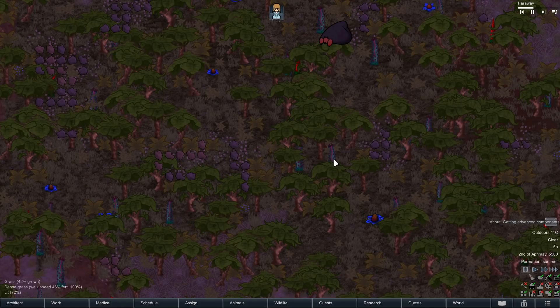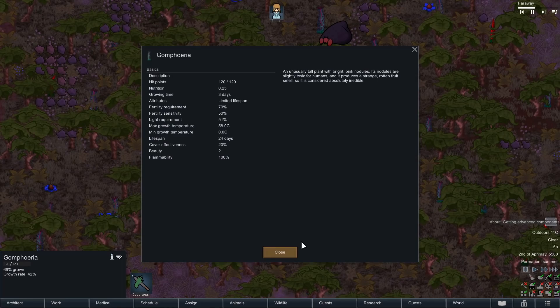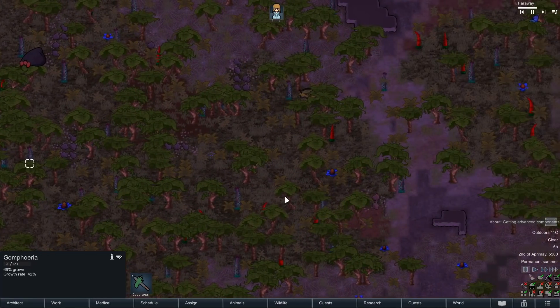I can't even see what's out there. What is this? Gomaferia - it's some kind of plant, an unusually tall plant with bright pink nodules. Its nodules are slightly toxic for humans, and it produces a strange rotten fruit smell, so it's considered absolutely inedible.